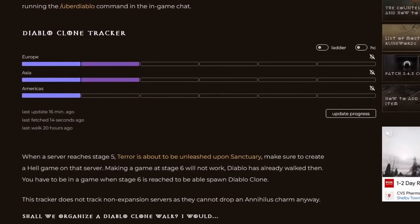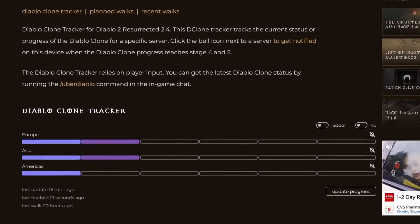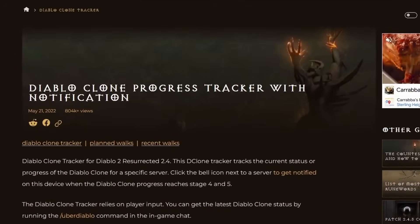There are websites where people post when they see these messages and notify the community. I'll link to one in the description — it's just the best one I know about. I'm not affiliated with them, but it's a link to a site where they will notify you and you can see when and on what server and region D-Clone is going to spawn.